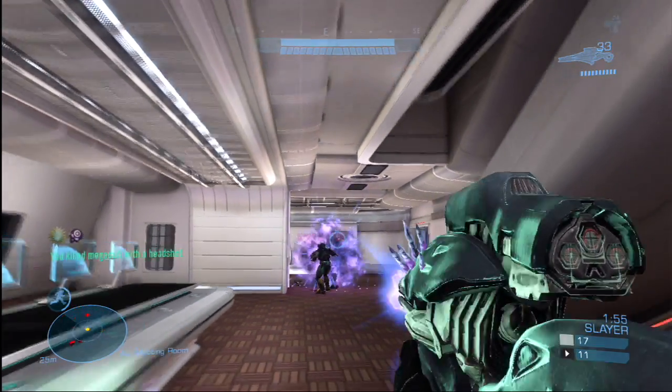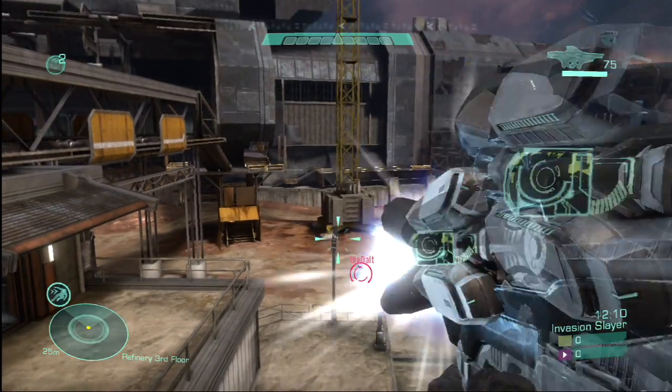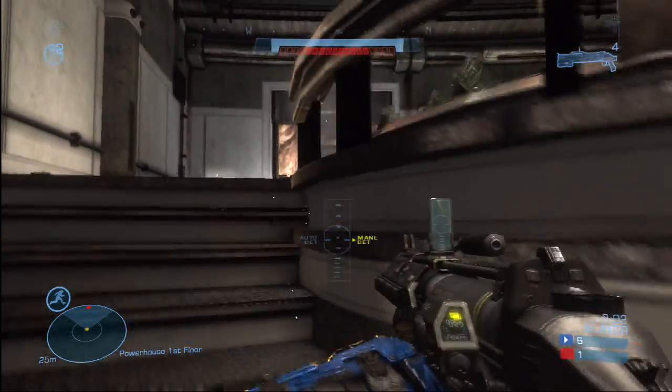The Needle Rifle — mid to long range, great for headshots, makes unshielded opponents explode. That's fun. The Plasma Launcher is anti-everything — hold the trigger to charge up to four sticky rounds and let them fly when you have a lock. The Grenade Launcher — squeeze the trigger to fire an explosive round, or hold it to detonate on your own time, because some of you throw like a girl.